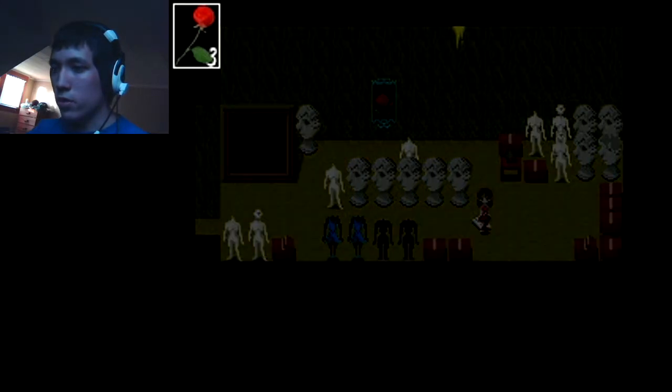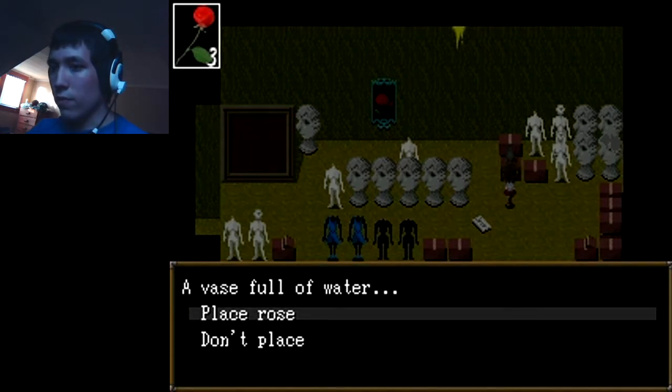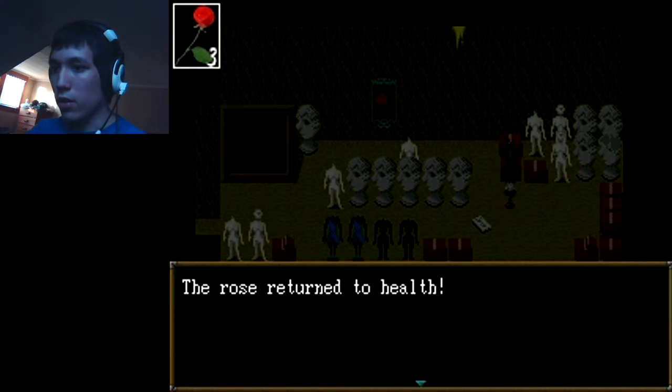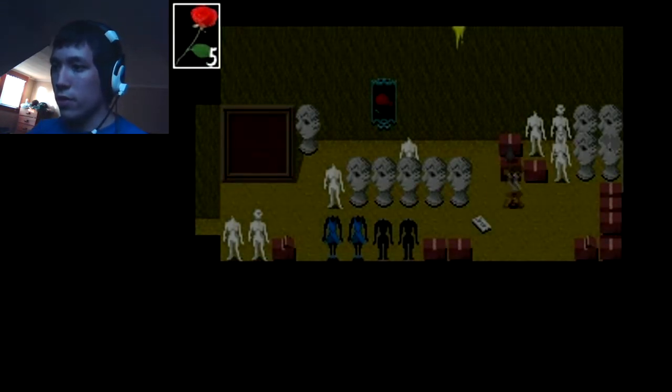All right, materials storehouse. There's a lot of dirty things inside — pallets, a vase full of water. Place the rose water... all right, this is sort of a health thing. The vases restore health to five, so always a great thing to remember.